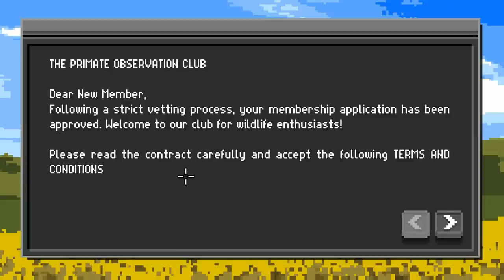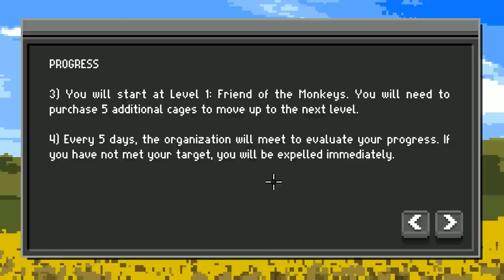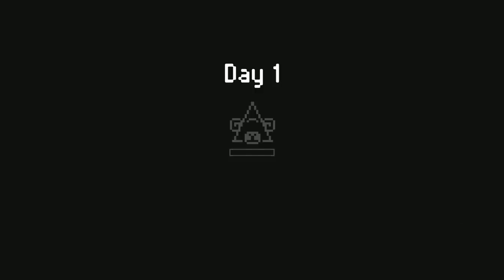Dear new member, following a strict vetting process, your membership application has been approved. Welcome to our club for wildlife enthusiasts. The club is dedicated to the study of primates and their natural habitat. As a member you have the privilege of observing specimens in the cages loaded in your Monkey Vision 2.1 application. You must move up one level every five days by purchasing a certain number of cages. Do not discuss the club with anyone, never uninstall the application, and above all do not interact with the primates — do not feed the monkeys. What could possibly go wrong?